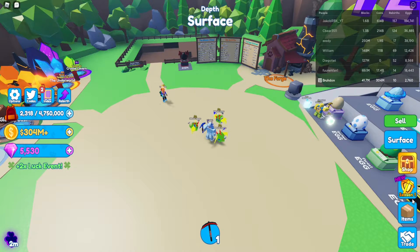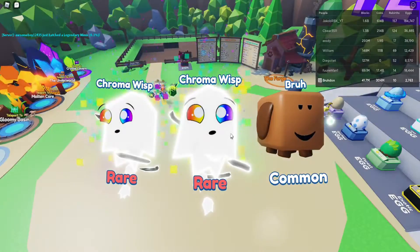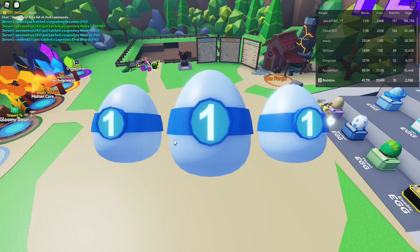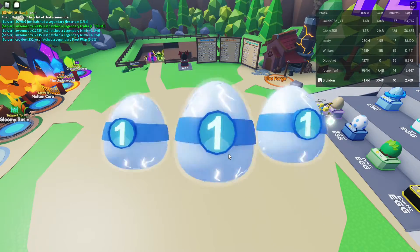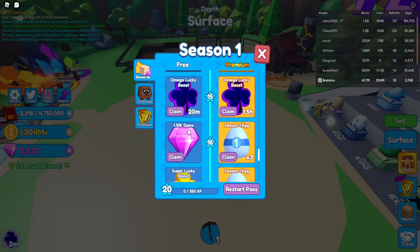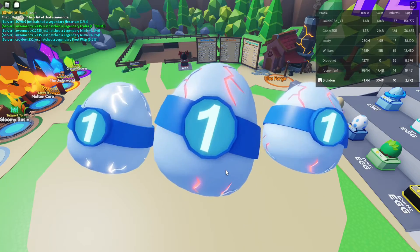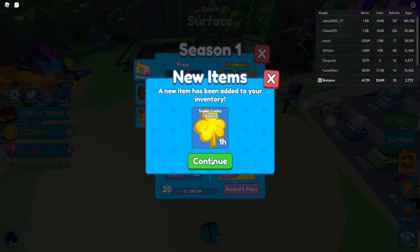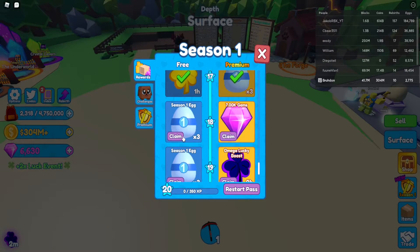Because if you look in the store — I'll show you after, because I have to take advantage of this 5-minute Luck Boost. Another triple open here. Get these boosts — nice, 2-hour boost. Another triple, got all commons. Let's do one more — all commons again. Let's get these. These Omega Luck Boosts give you 4x luck, so they're super OP. Let's get 1.1k gems, let's go. Triple open, we got 2 rares and a common. Super Lucky Boost. Season 1, a triple.